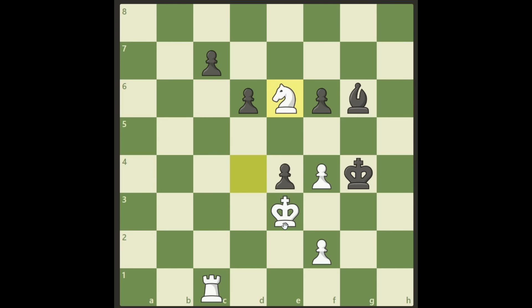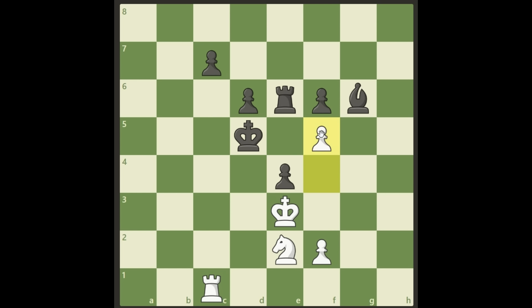So after f4 check, black needs to go to d5. And now what happens here — it's not that obvious. Have you seen it? Do you want to pause the video again? Here it comes: we continue with f5. I know the pawn is not protected, but it's still a very good move — we have a fork here.